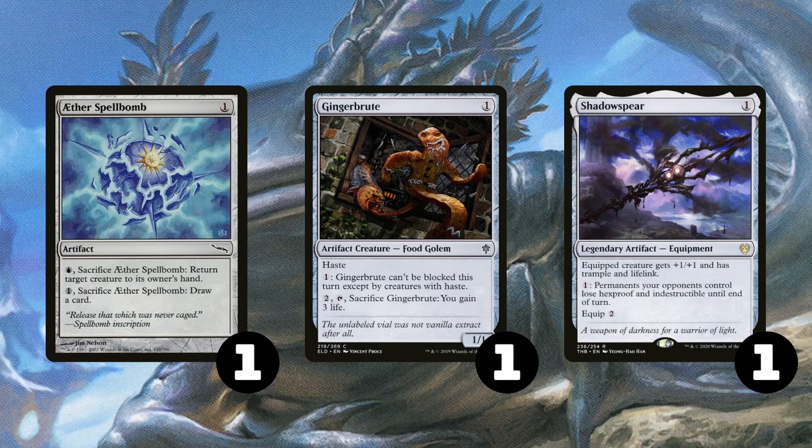We have 1 copy of Aether Spellbomb, which is a decent way of unsummoning to interact with our opponents' creatures, but it's even better when we use it to pick up our own Thought Monitor and draw 2 cards again. We have 1 copy of Gingerbrute, which I include in the utility artifacts instead of creatures because I find it more useful to be getting it from Urza's Saga than playing it normally, because having a surprise, hasty, unblockable guy to equip a Cranial Plating to can just end the game really easily.